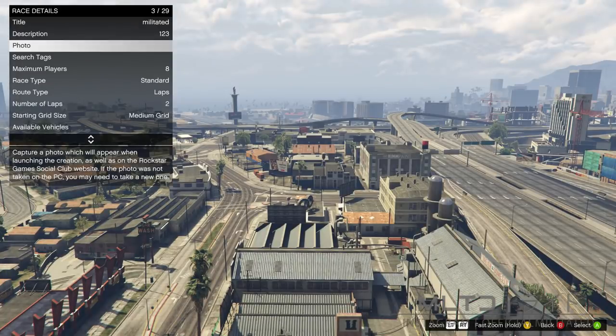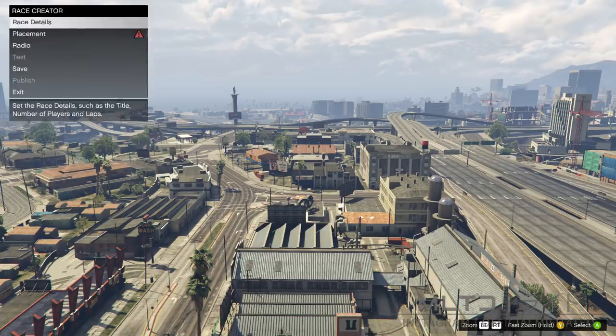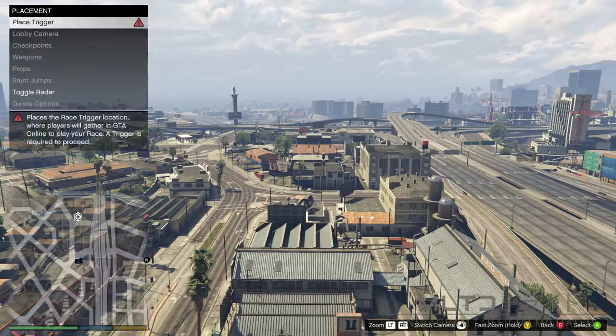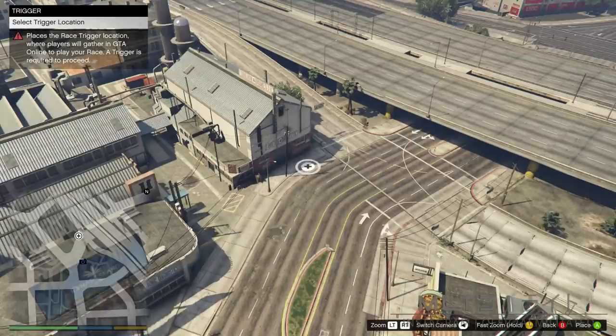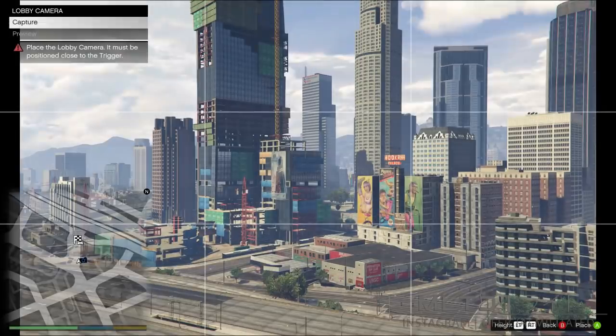Now head down to where it says route type and you're going to select point to point. Now press back, go into placement and place trigger. You can place the trigger wherever you like, but I would recommend putting it on something like a large open road. You're then going to press back once again, go into lobby camera and take another picture.